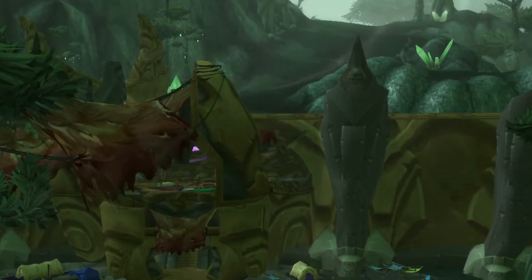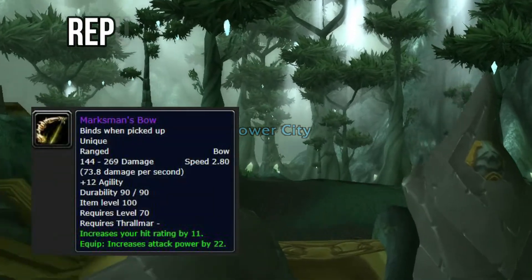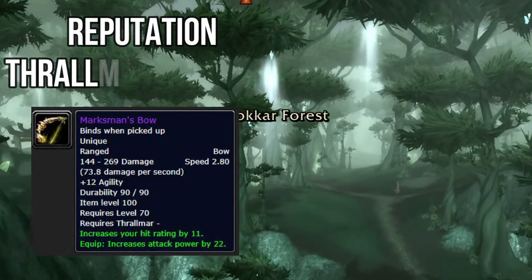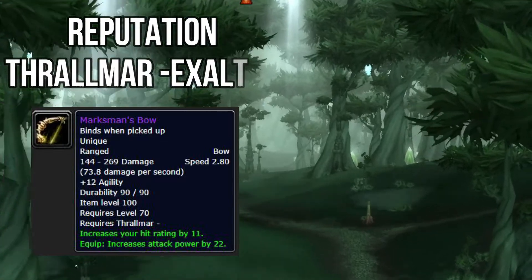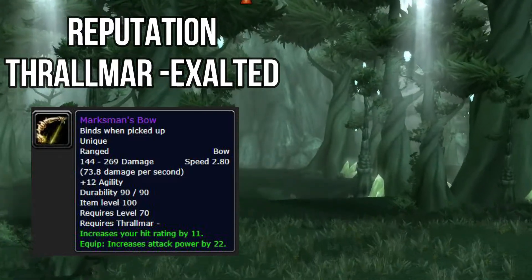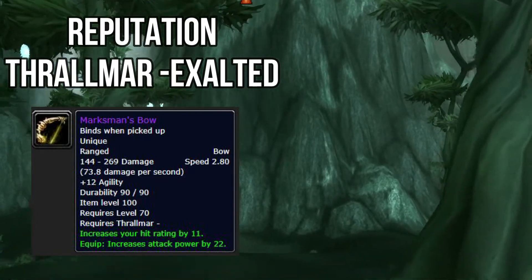The very last item is the bow. The Marksman Bow is a reputation item from Thrallmar as well — once you get Exalted you'll be able to equip this epic bow. It's an awesome bow: 73.8 damage per second, 2.8 attack speed, increases your hit rating by 11, and increases your attack power by 22.